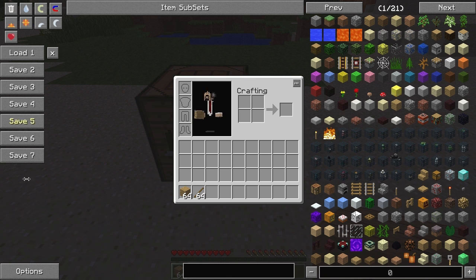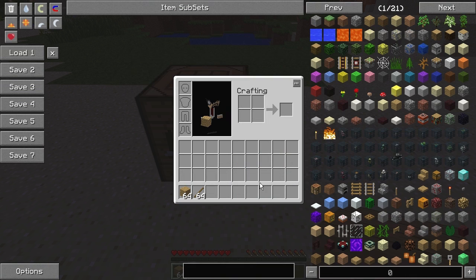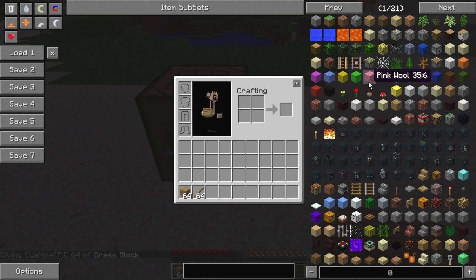In NEI, we have a few options. We've got the Options menu, which has the modes: Cheat Mode, Recipe Mode, and Utility Mode. Cheat Mode allows you to actually give yourself items without being in Creative. So I can just click on it — bam! I gave myself 64 grass blocks right there. So that's what Cheat Mode is for.